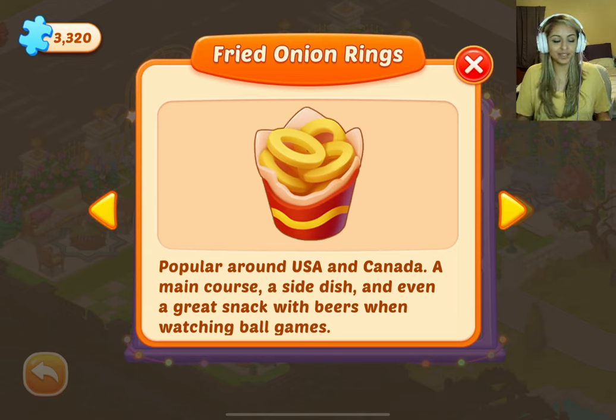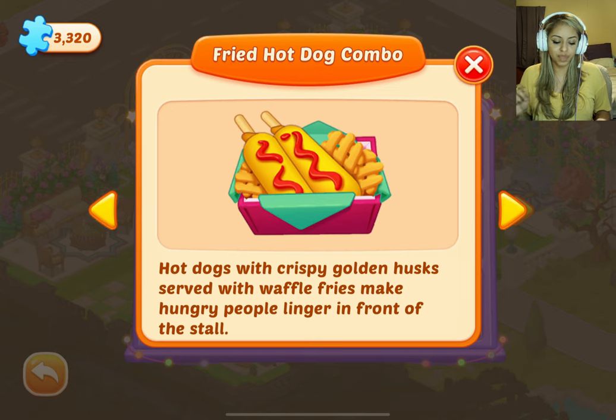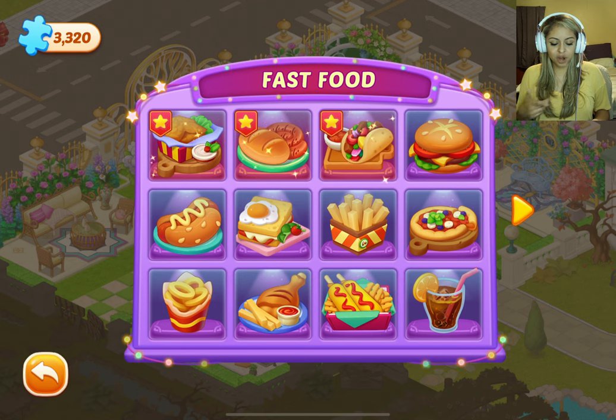I love fried onions, to be honest — I eat them with ranch and ketchup, sometimes I mix them together. Roasted drumsticks — tender, juicy roasted drumsticks and delicious fries make an appetizing, rich, and full-of-energy lunch. Fried hot dog combo — hot dogs with crispy golden husks served with waffle fries make hungry people linger in front of the stall. Lemon coke — the summer heat is dispersed by sizzling coke, clinking ice cubes, and fresh mint. And that's it for our fast food.